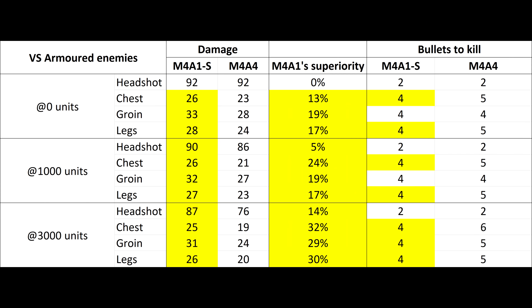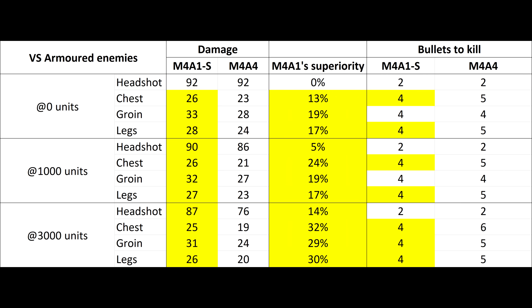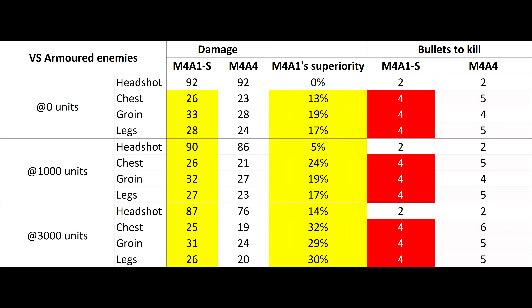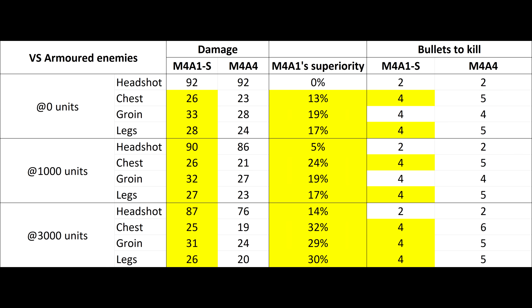Here are the damage stats inflicted in different locations from different distances. Damage with the M4A1S drops off much less than with the M4A4, so its benefit increases the further away from the enemy you are. Headshots are the same with both weapons regardless of distance. But the M4A1S's increased damage means 4 shots will kill no matter where you hit and regardless of range. The M4A4 already requires 5 shots at point-blank range in some areas, extending to everywhere and even as much as 6 shots at long range.